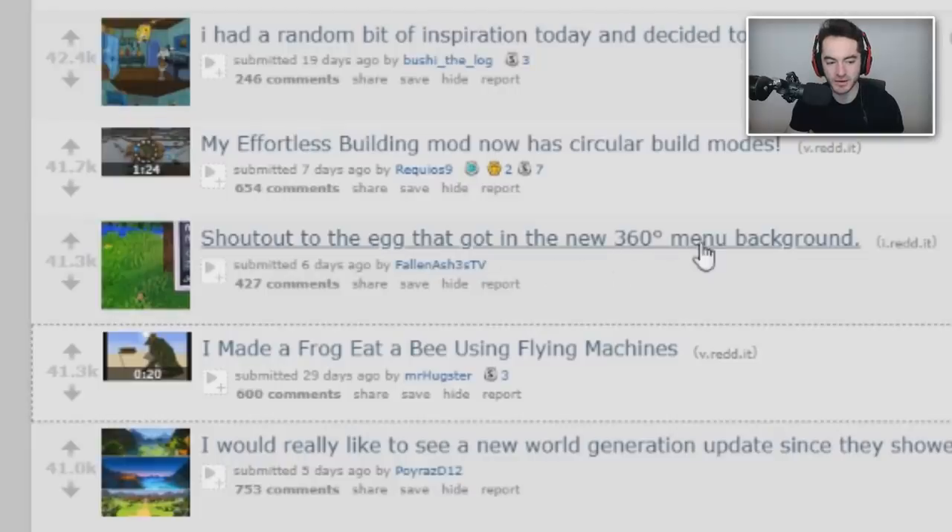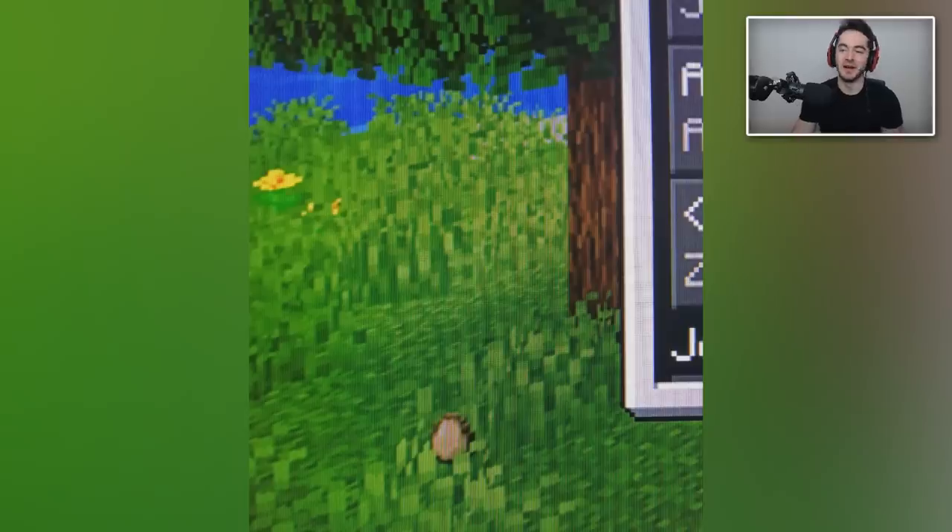Shout out to the egg that got into the new 360 menu background. Is this on Bedrock or Java? It's the 1.15 360 panorama that goes around when you load up the menu. Somebody forgot to clean up the egg - a chicken must have waltzed into the frame as they were capturing it and they left the egg there. Bad chicken, you're mucking up the professional 360 splash screen photo. You'll never believe the Easter egg spotted in the new Minecraft main menu.